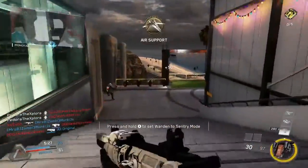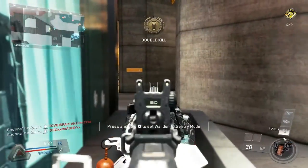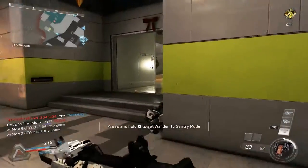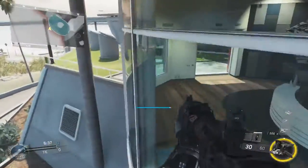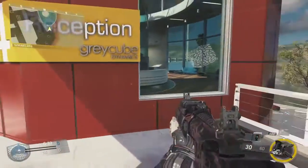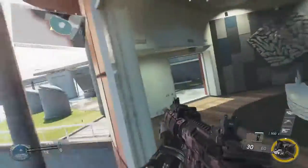A couple other things: in this red building, instead of running through it — let's say you know there's an enemy on the other side waiting for you or an enemy in the building — instead of running straight through, you can boost up and run around the outside of the glass here. There is glass and they can see you through it, but if they don't know about that spot, they might not be looking for it and you might be able to get around. That can be useful in a bunch of different situations.